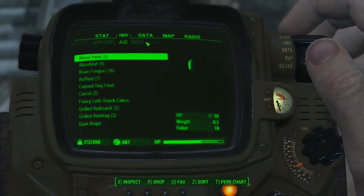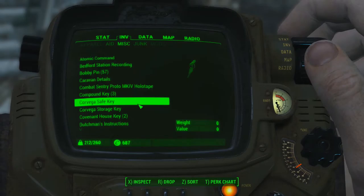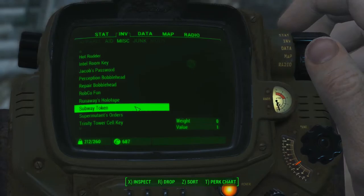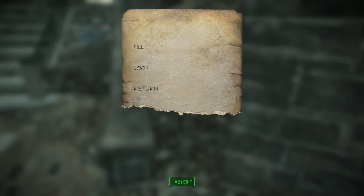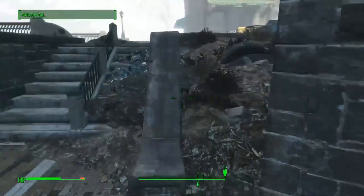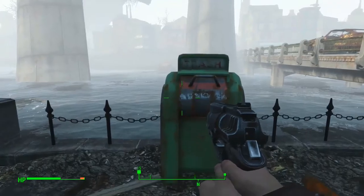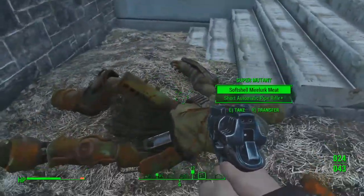I'm going to have to check that out. Where would that be — inventory data? Miscellaneous. Super RS... Super Mutant orders: kill, loot, return. For who? Okay, I guess that means they just have basic orders then.